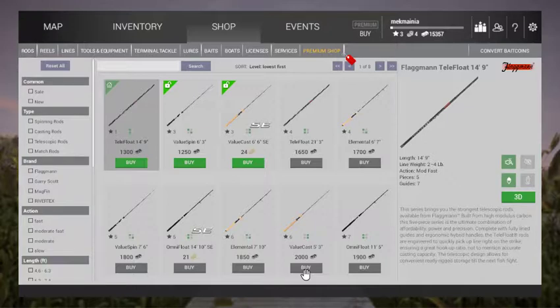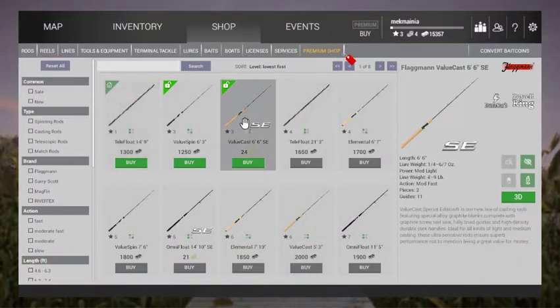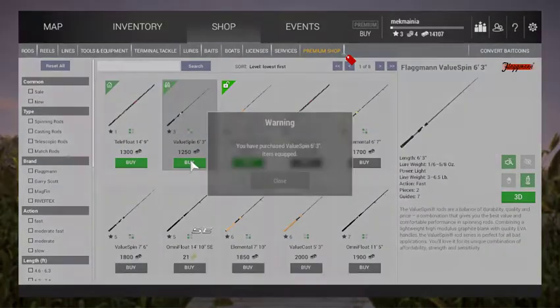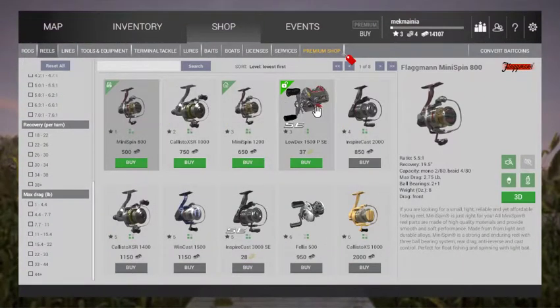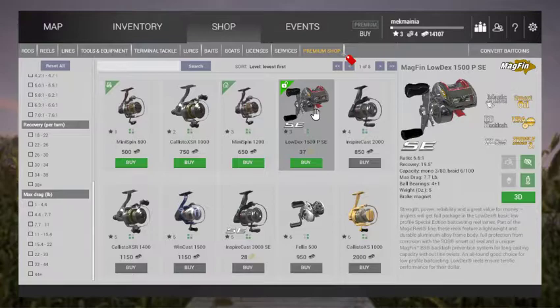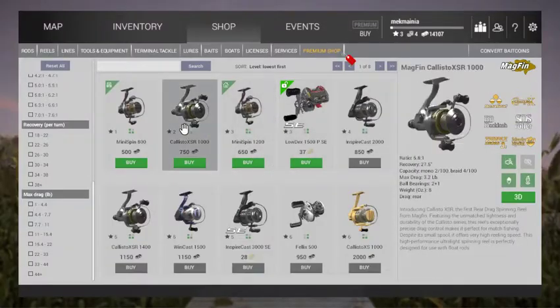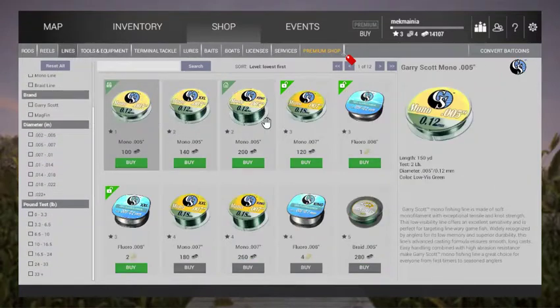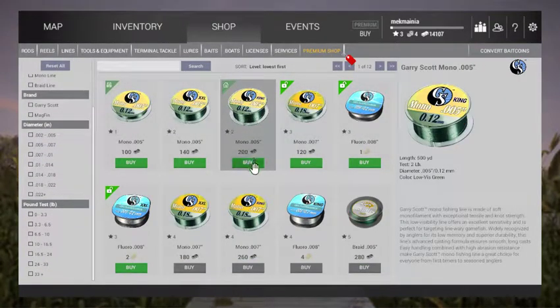She said I need a caster, so I can't buy that. I can buy... Value spend, it's 20. I don't have the bait coins, so I gotta go with the value spend. Reels — I can buy this. I got a mini spoon, I like that. Lines, got that. Now we're gonna go to my inventory.